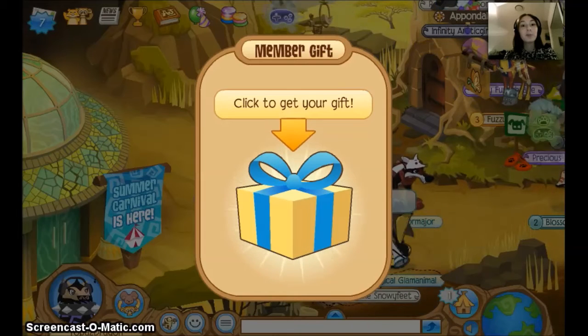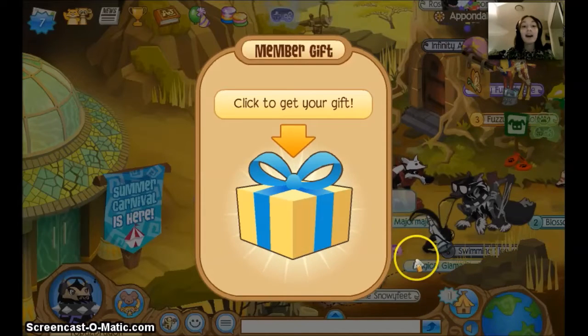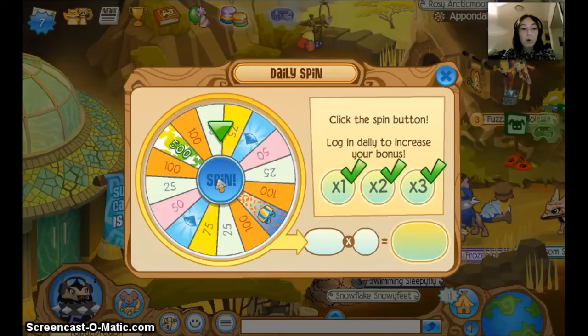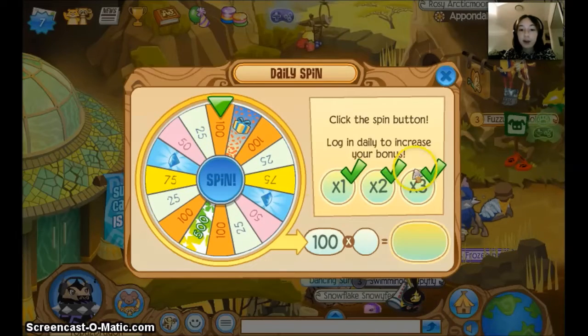Hey guys, TempestDragon here, and welcome to the day I finally get a hyena! I now have 10 diamonds and apparently 300 gems.